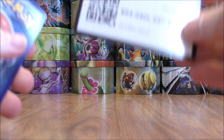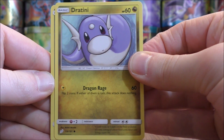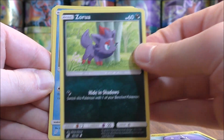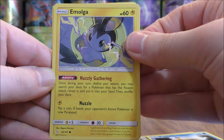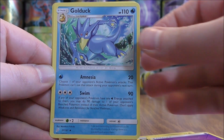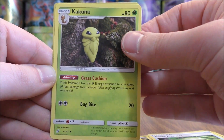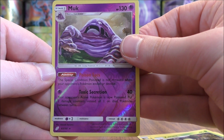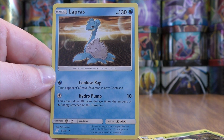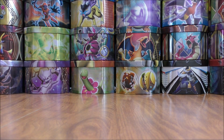Next pack — lots of green-colored code cards so far. Dratini starts this one, then Zorua, Psyduck, Emolga, Staryu, Psychic-type Energy, Golduck, Grass Memory, Kakuna. Reverse holo is a Muk — and this is a rare. The final card is a Lapras. So a couple of rare reverse holo pulls so far; everything I've set aside has been in that reverse holo slot.